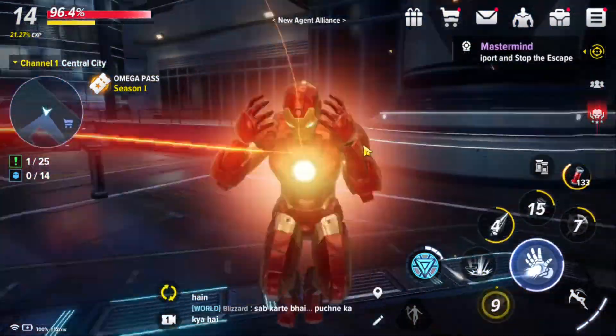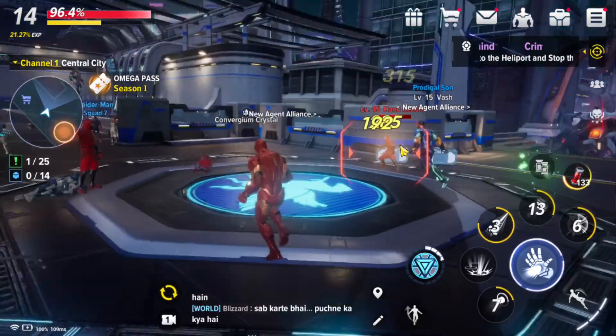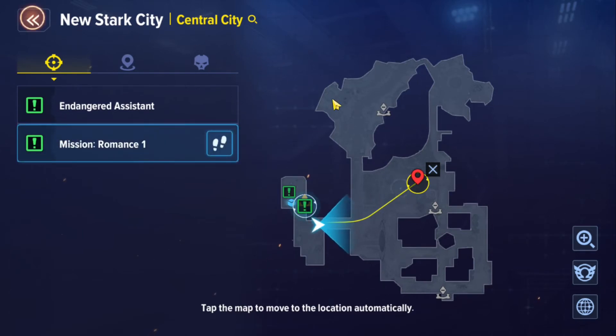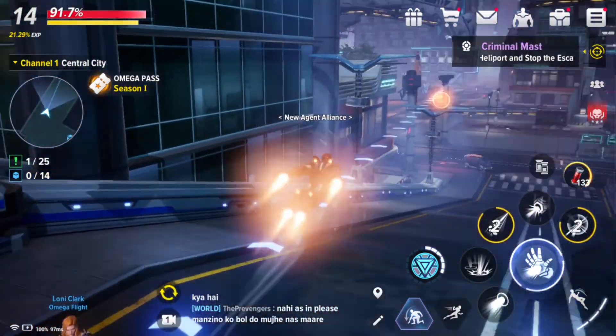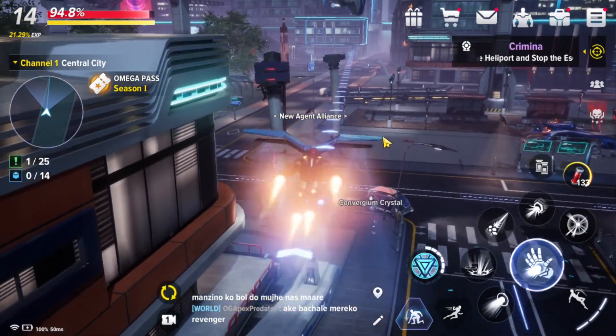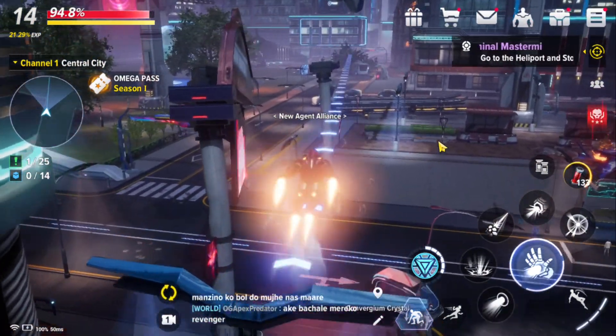Another use of Auto Play is for navigation. Choose the map, click on a location, and your character will automatically travel there — no need to run manually. Here you can see Iron Man automatically moving to the selected location. This is one great advantage of using Auto Play.